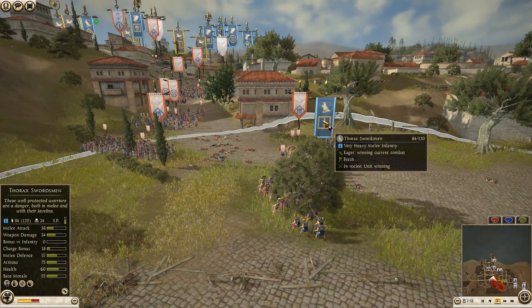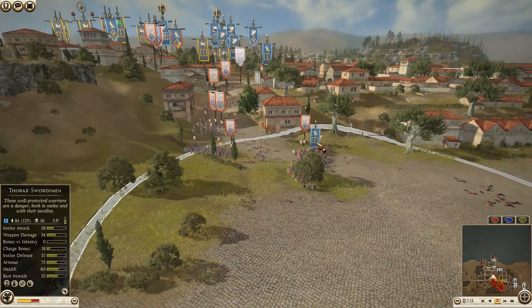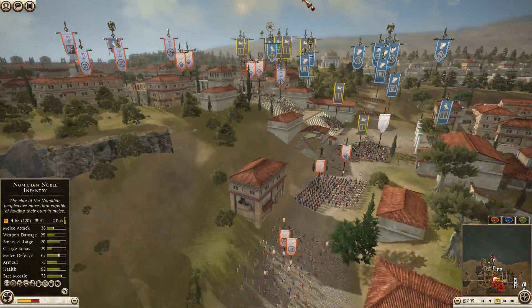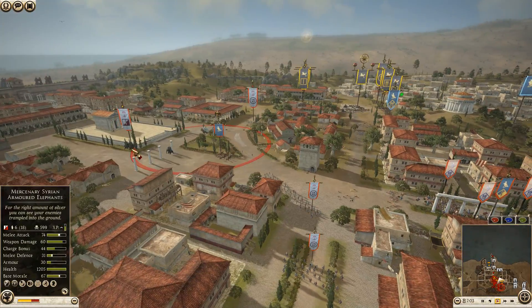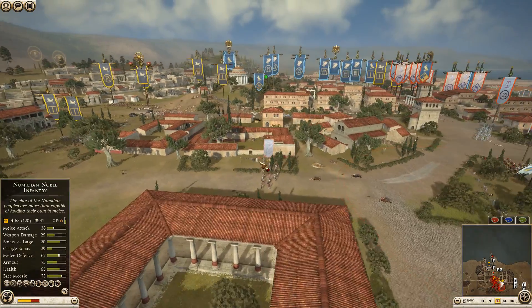When you see an opportunity, cycle charge — hammer and anvil — don't just leave them in melee combat because they will absolutely lose. As you saw the Seleucid general die to two units of light horse. This does look like it's going to continue to be held. The Hippias Lancers are taking some shots from the arrow towers — probably not a bad idea to get them around and away.